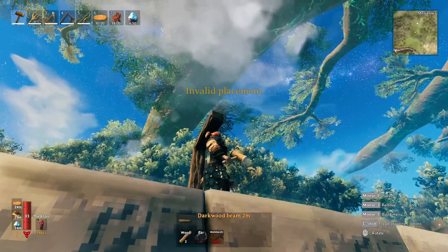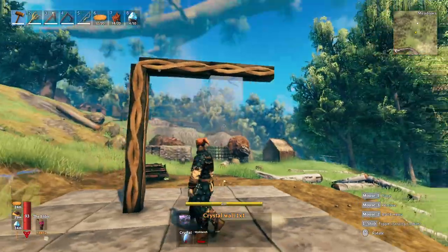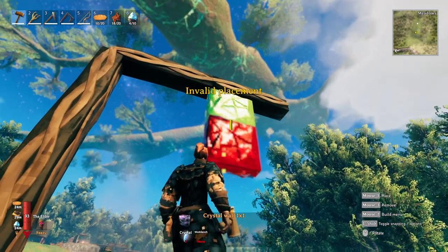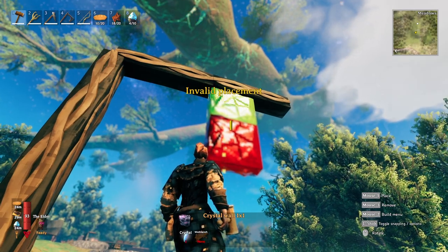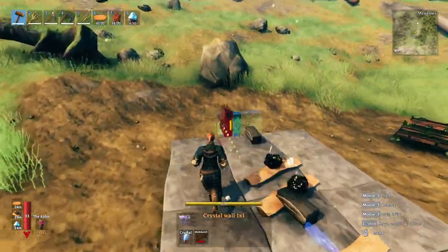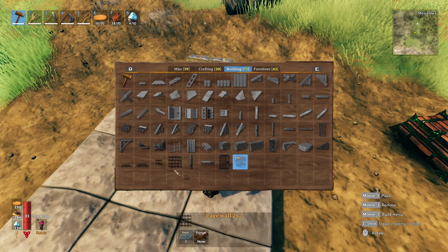If we place another pillar and some beams going across the top, you can see that I can place the crystal wall hanging - but I can only place one because it's connected to a structure piece. I cannot place another one below it; it will not connect. Knowing these mechanics, we can do some creative things to build in glass.